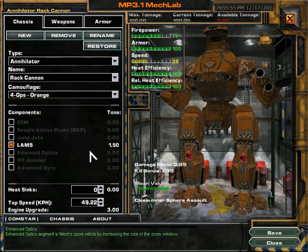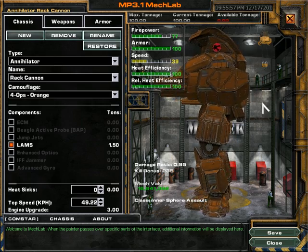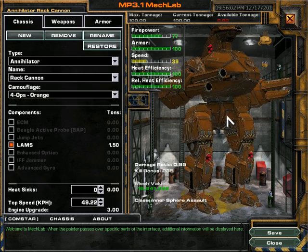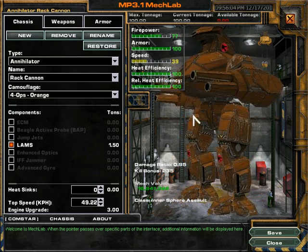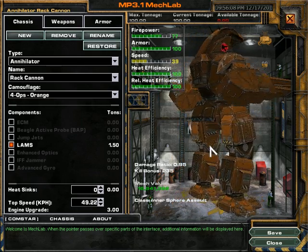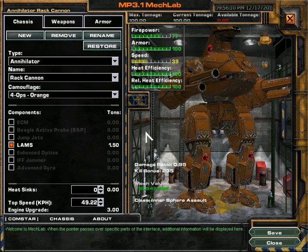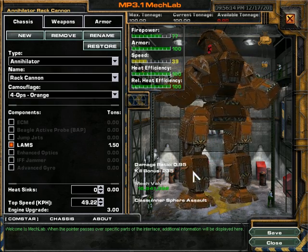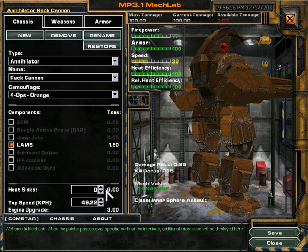I can talk a little bit about statistics. The Annihilator is one of the strongest mechs that you can come across in MechWarrior 4 Mercenaries. It's one of the few hundred-ton mechs that you can come across, and it's a beast, to say the least.